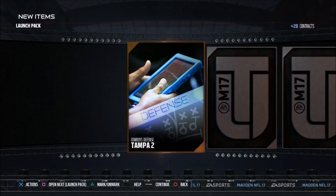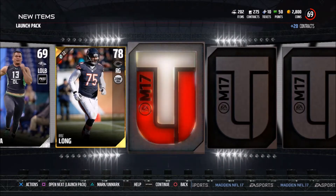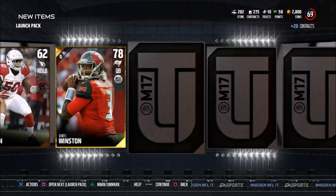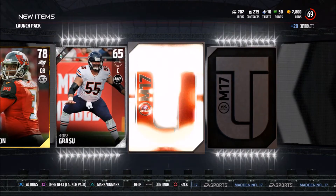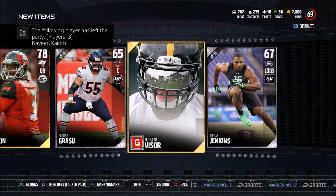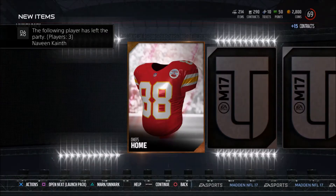We get three golds — I'm hoping for one elite out of these. Kyle Long, Danny Trevathan, and Jameis Winston. And you get a guaranteed Mutt gear. I don't know how those are going to work, but I'll figure it out as I go along.